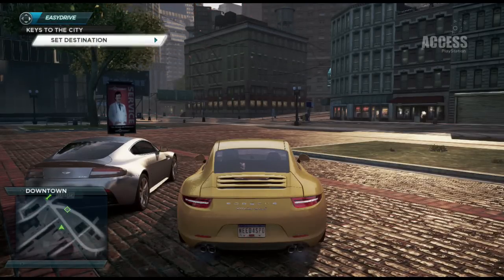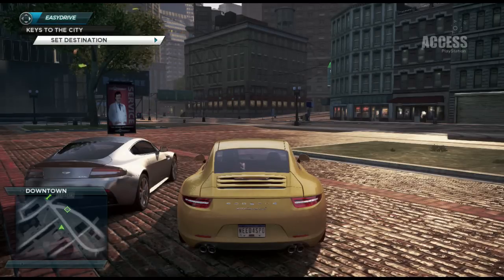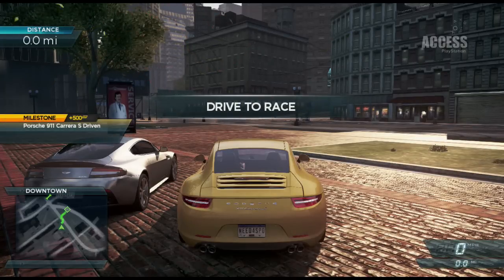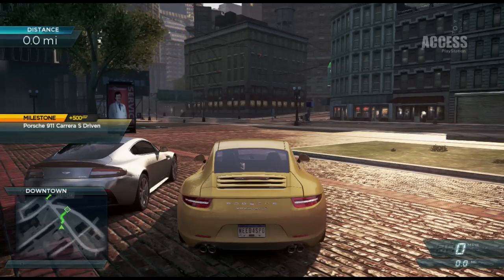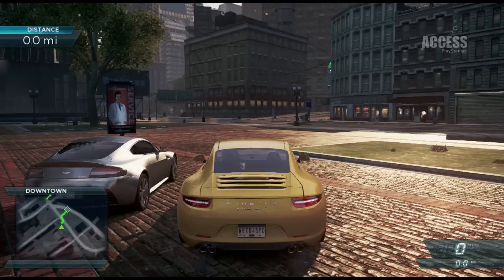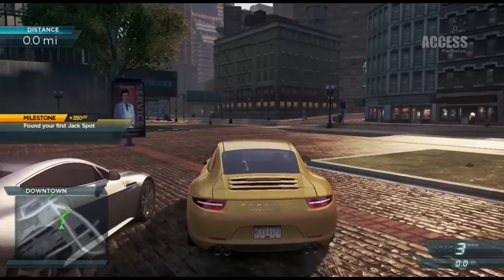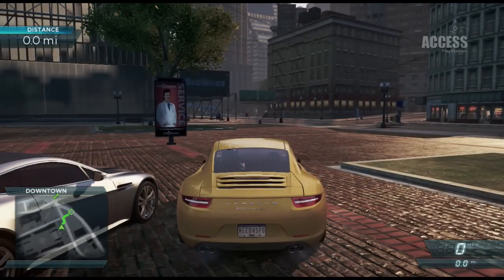Here we're showing you the main menu system in the game, which we call Easy Drive. This is all controlled through the D-pad so you can actually be controlling this whilst you're driving. There are races attached to every vehicle. You choose the race that you want — in this case it's Key to the City, the only race you can do right from the very start. You use your D-pad, set the destination, and you can see on your GPS — follow the green line to the race start.